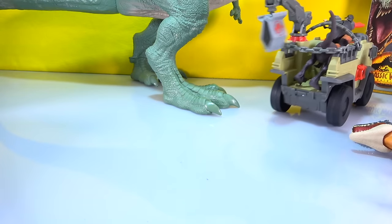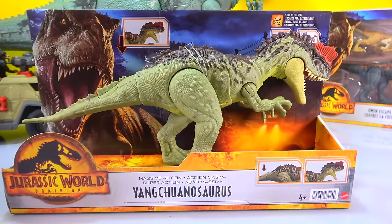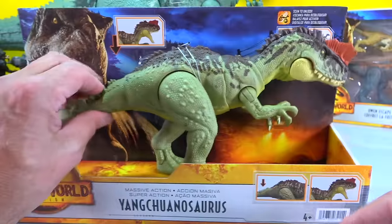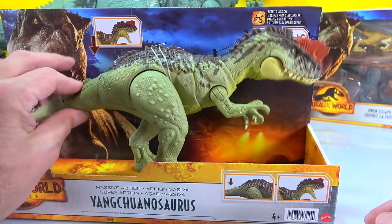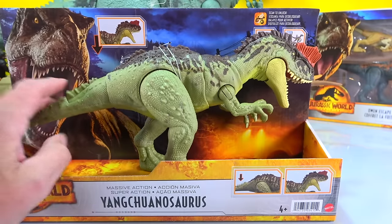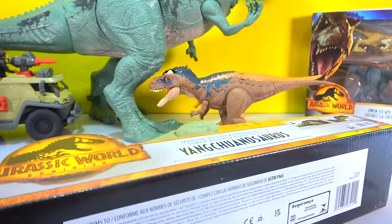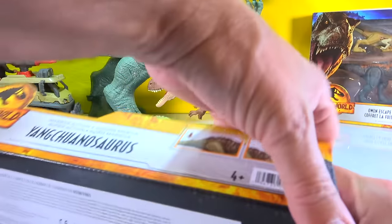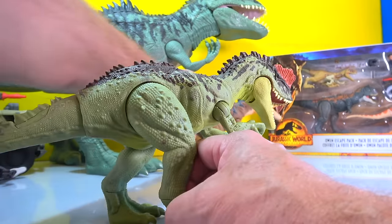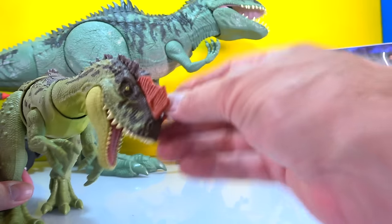What's next? It is the Yangchanosaurus - cool! Another one of these dinosaurs, but look - it's got super massive action, they call it Super Action. Let's get him out from the bottom - bang! And there he is. This is pretty sweet - look at the frills, the crests on top of him. Wow, he's got really good color!